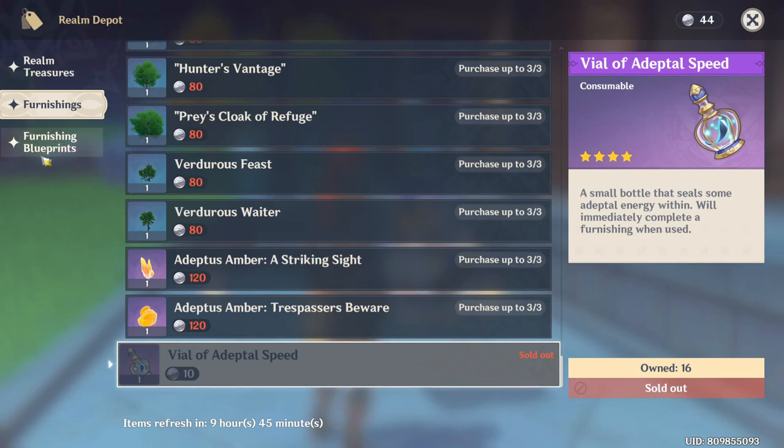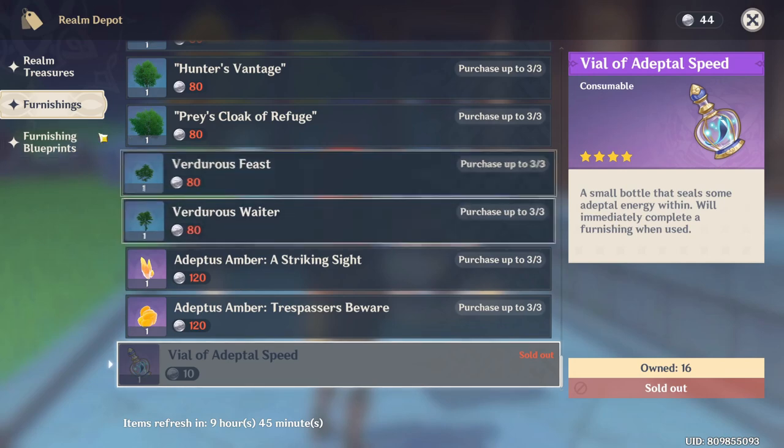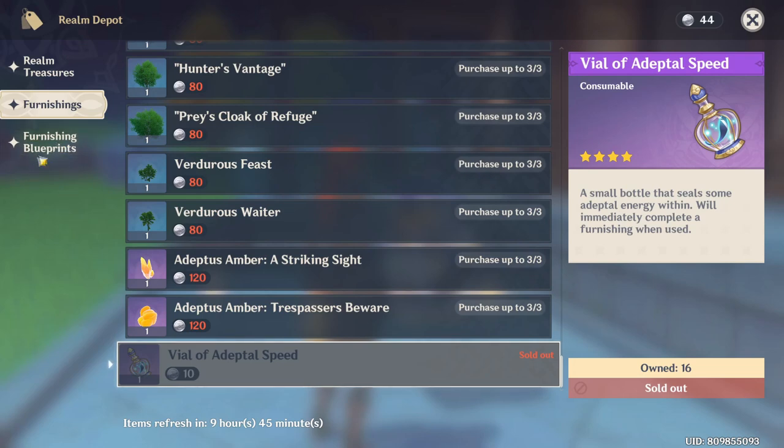There's another way to get blueprints — the shop Realm Depot has foundation blueprints. But before buying those, I need to explain the Vial of Adaptable Speed. This item will really help you increase your trust rank because it reduces your creation time when creating furniture. Before buying furnishing blueprints, make sure to buy the Vial of Adaptable Speed first.